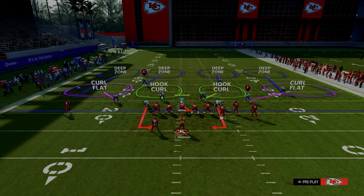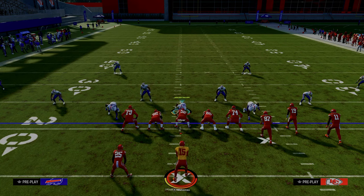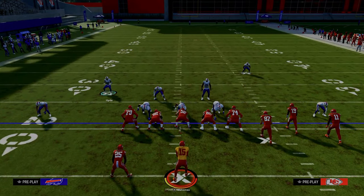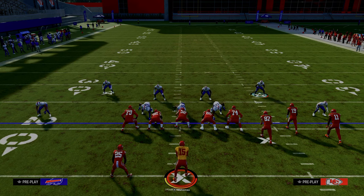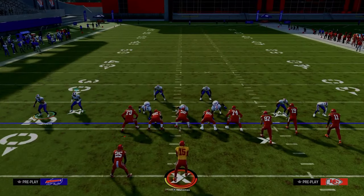We're using the same basic formula and concept when we bring our safeties into the box. It helps with the run, it helps with everything. They play man coverage better, zone coverage better, formation-specific routes better, routes they shouldn't play — all of it. It is literally a 10x of your defense overnight with one simple strategy. Just bring these guys down and it makes everything better. You could literally bring them down as far as the line of scrimmage and they will never get beat.